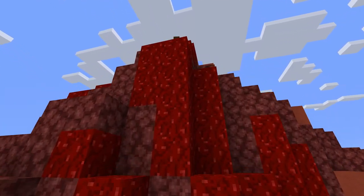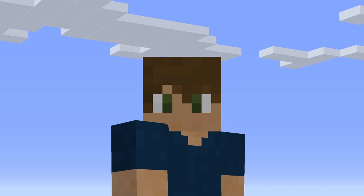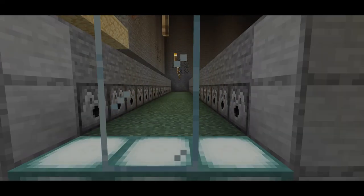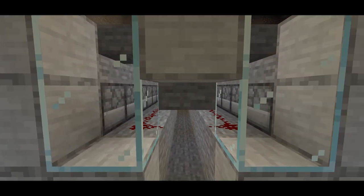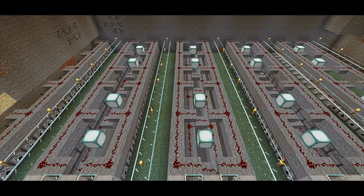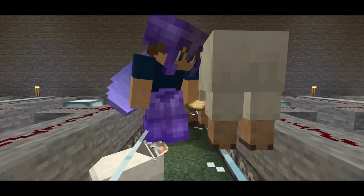Hey everybody, it's Sneaky Picnic. Welcome to Minecraft Weeklog. Do you remember this farm from last episode? This is the Sheep Shearing Mega Wool Factory. Well, this week started by finishing this project.